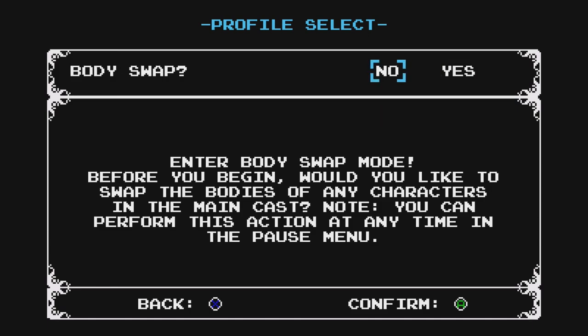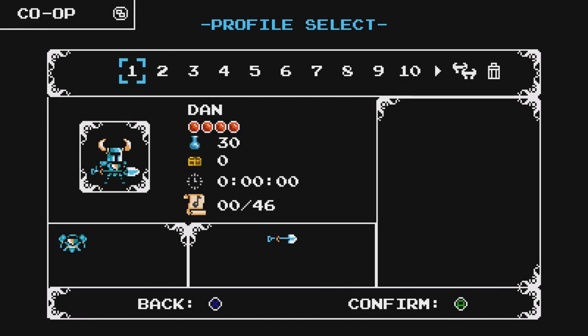This is a cool thing — I'm not going to do it, but it's an awesome feature they added. Enter body swap mode: before you begin, would you like to swap the bodies of any characters in the main cast? You can basically gender swap and pronoun change all of the characters in the cast, at least in the Shovel of Hope campaign. They made custom pixel art for every character — it's really cool. The Yacht Club posted a whole long write-up about their creative process for the body swap thing and how they came up with the design for each character on their website. Highly recommend checking it out.